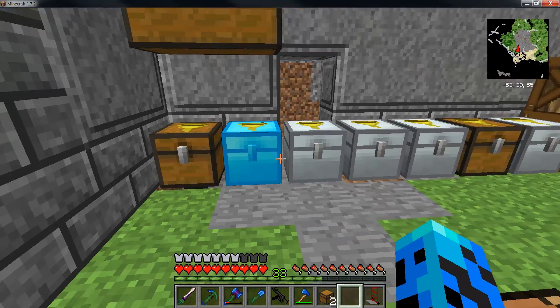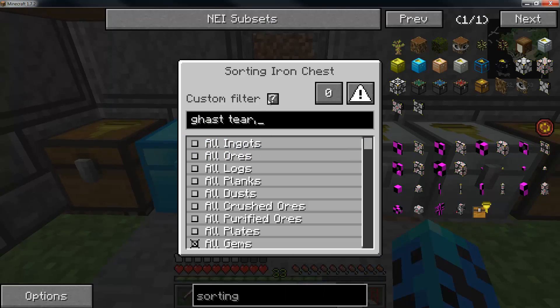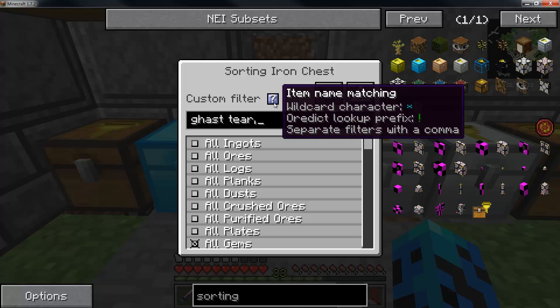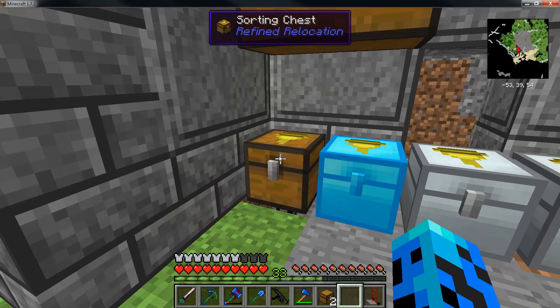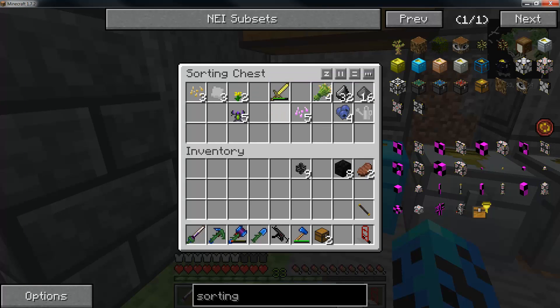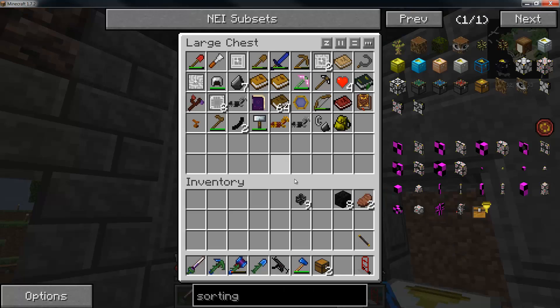Let me show you how one of the custom filters works. I have a magma cream in here — so let's add this here. You can see the little mouse-over: 'Separate filters with a comma.' I'll just type in 'magma cream' and press enter. Bam — that's how you add a custom filter in here. As I get going with here...